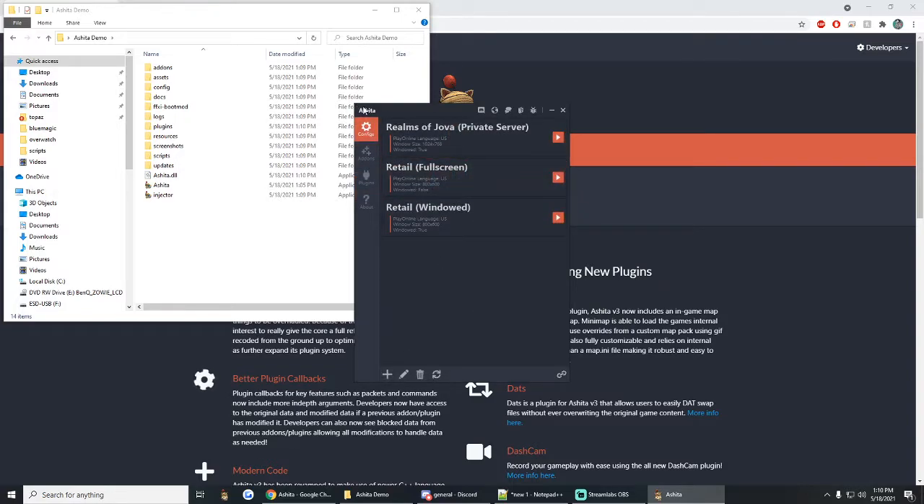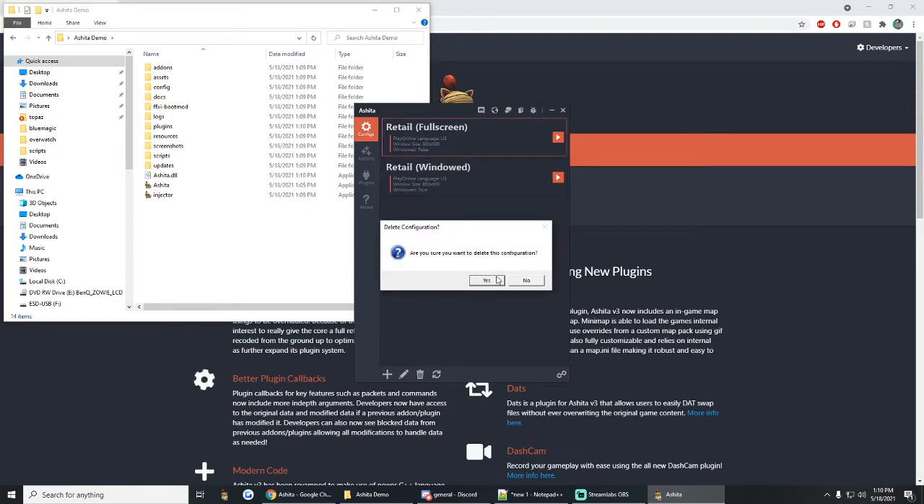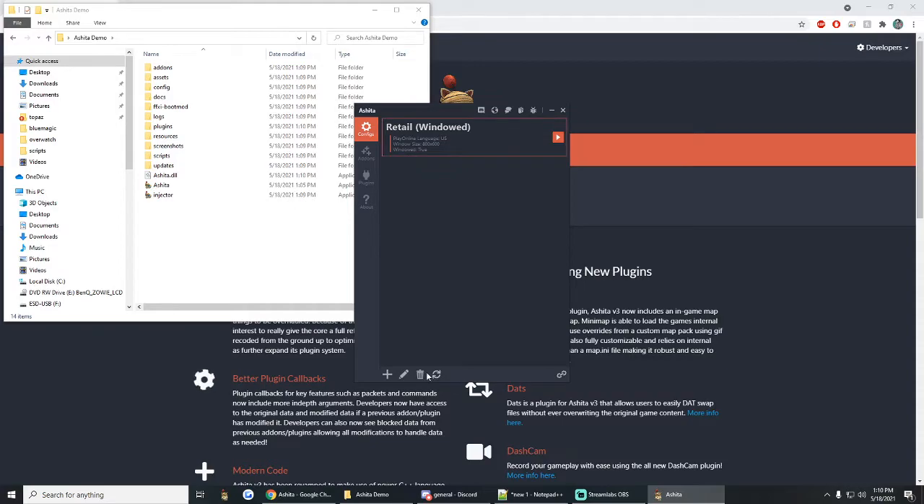This is a vanilla fresh install. It looks like Realms of Jova is actually already on here as a private server, and it also has default profiles set up for retail — full screen and windowed mode. What we're going to do is delete all three of these for this demo. You can do that with the little trash can icon. We're going to set up our very first profile from scratch. To set up a profile, press the little new configuration button.